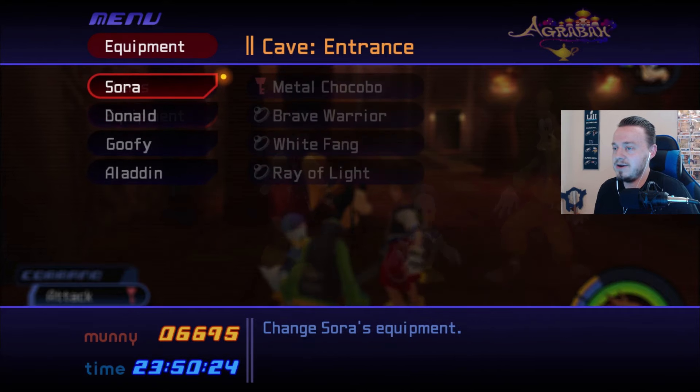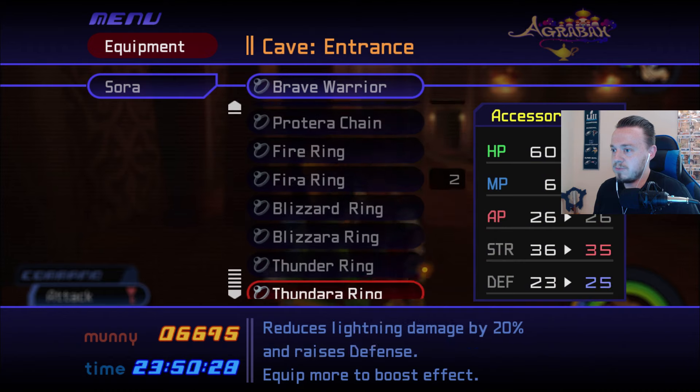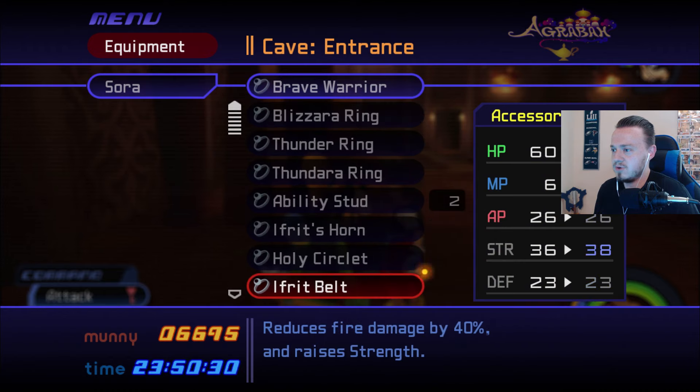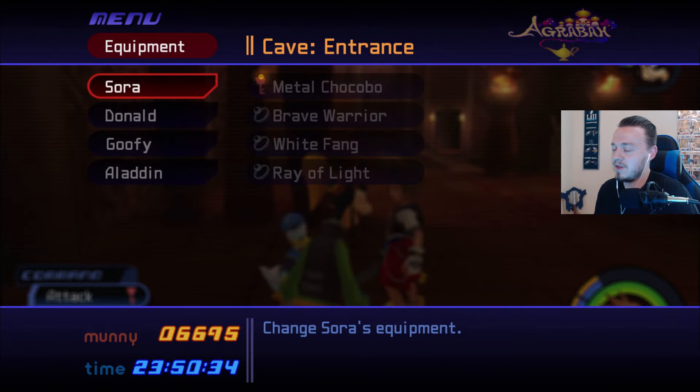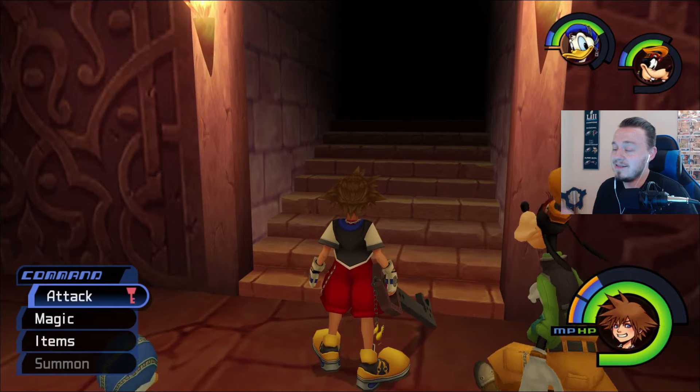Let's take a look at that while we're here. Equipment — let's see. What do we want to replace? Is it worth replacing? Strength by two, but HP down by three. So not really worth it, but that's fine. It's more equipment — we are here to collect all the items. So yeah, let's head on to the next Trinity.